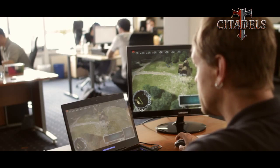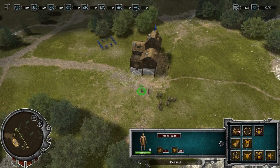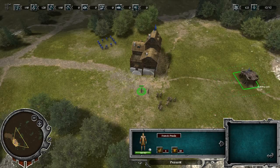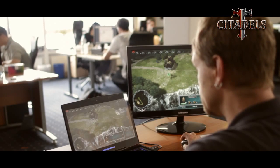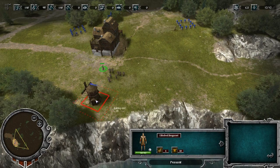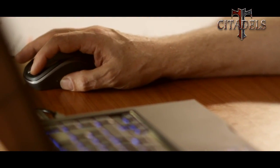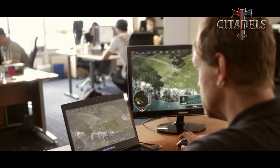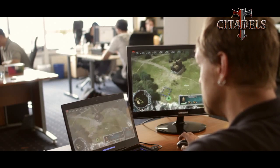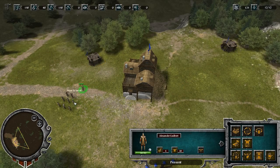Now the worker runs to the town hall to get the resources he needs to build the building, and then he starts constructing. So first, I build up the grassroots economy to collect all the important resources I need, to upgrade to higher levels later, and to buy bigger buildings. The second building I'm going to construct is the farm. The farm produces wheat, which I need for the production of food. The first woodcutter's hut has been constructed. I can now send several workers in there to be more productive and produce more faster.